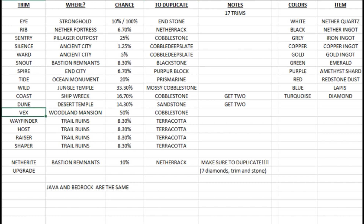The vex trim is from the woodland mansion and you get a 50 percent chance of finding it, which is pretty decent. The only thing with the woodland mansion is that it's so rare — it's probably going to be thousands of blocks away. But when you do find one, at least the chance of getting your vex trim is a decent one, though there aren't a ton of chests. You need cobblestone to duplicate it.